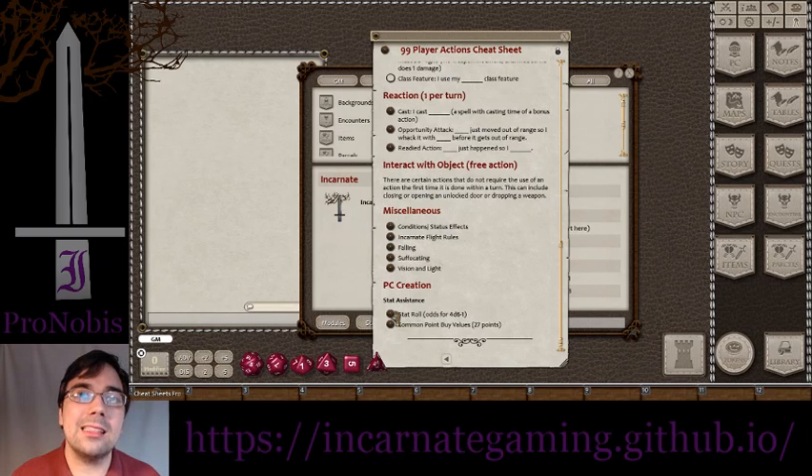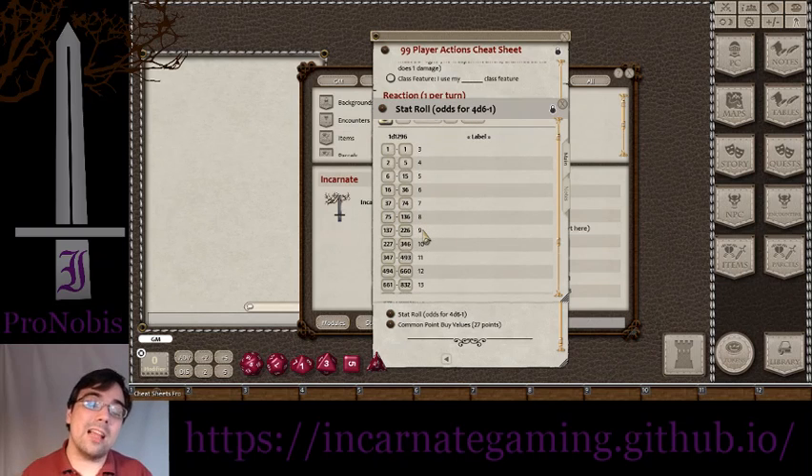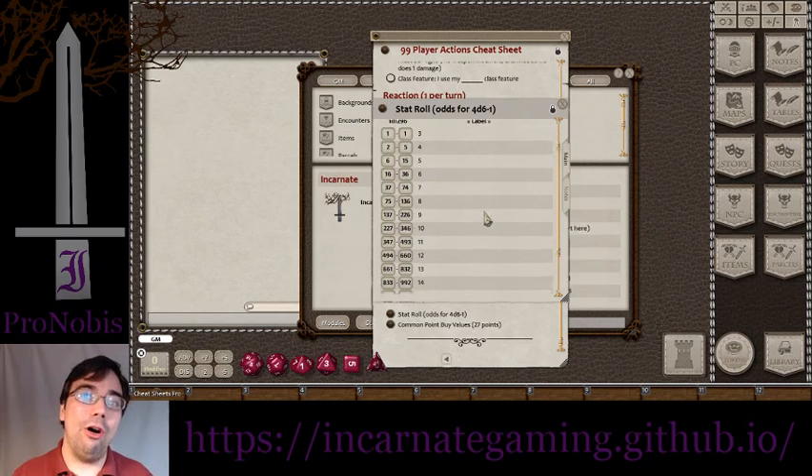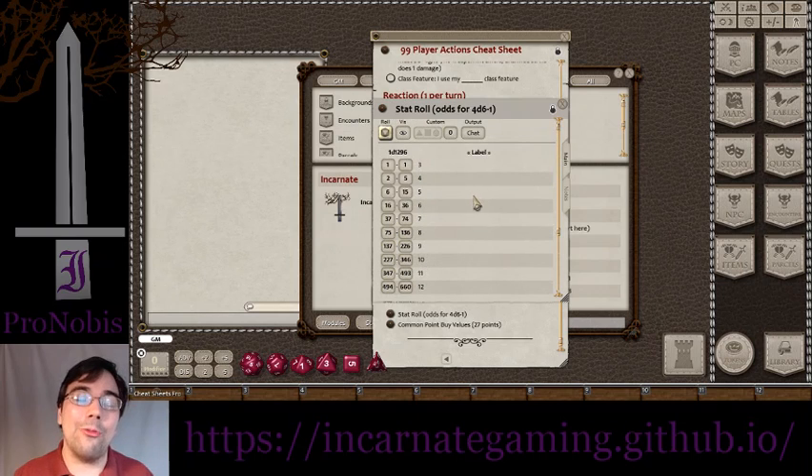It also gives you some miscellaneous things. In the status system down here, there's the stat roll — the 4d6 drop the lowest. I actually read the statistics, the odds for all of those, and used the likelihood to create a single table that does it all at once.